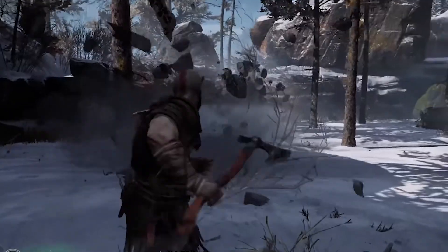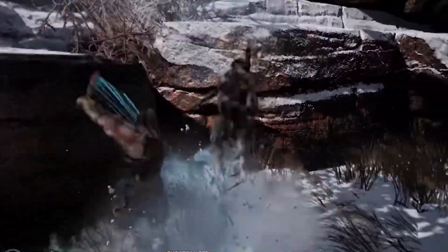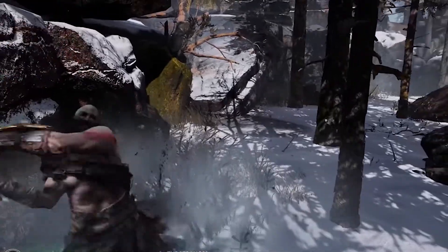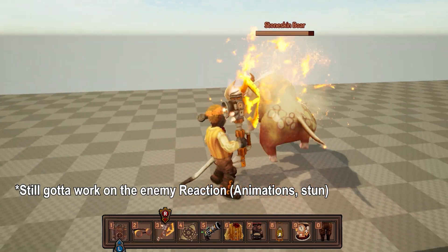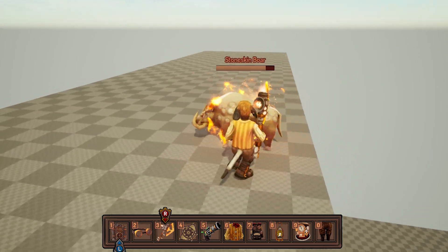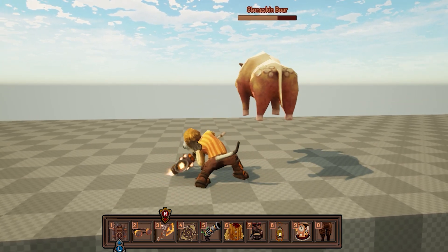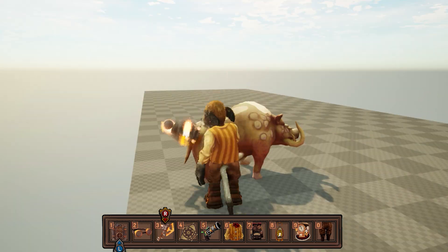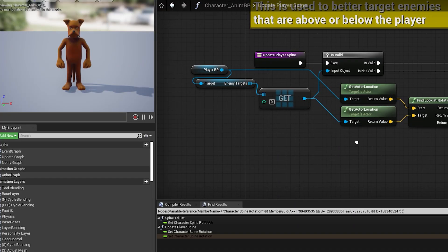One game that served as inspiration for me in terms of combat is God of War. I really like how the system is very engaging and the combat feels very satisfying to pull off. In light of that, I had this idea where if you hold down the light attack button, you can then throw enemies in the air where they will stay for a couple of seconds. From there, you would be able to execute the ground combos on the enemies while they are stunned in the air. Notice how the character is adjusting to the enemy's height. This is a tweak that I made where I get the current focused enemy and I make the player's spine adjust to face the enemy a little bit better.